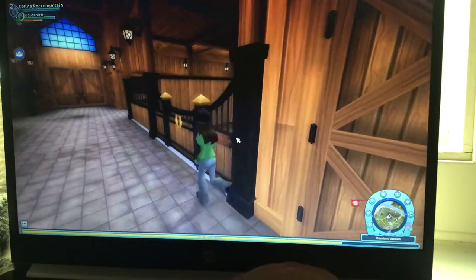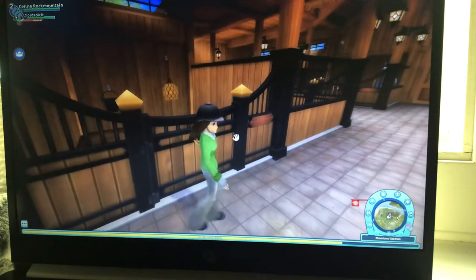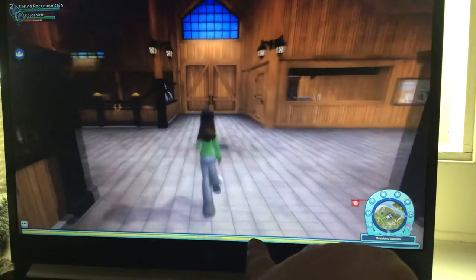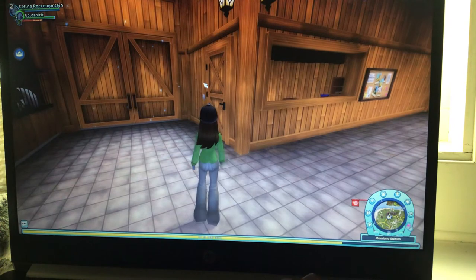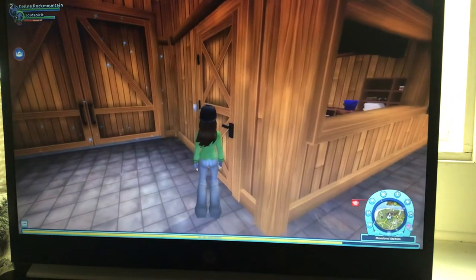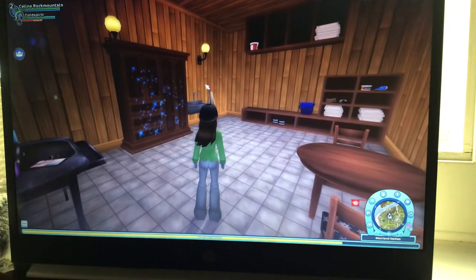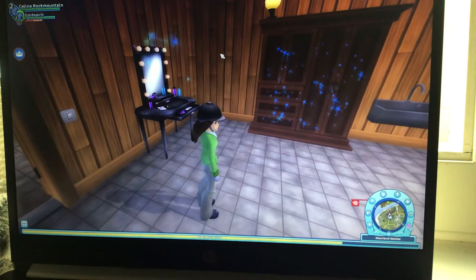These are just the saddle and equipment rooms for the horses, and of course you can have a lot of horses in here. It's easy — inside here if you go a little closer you can open the door and go inside.